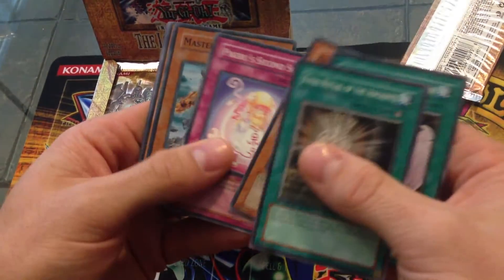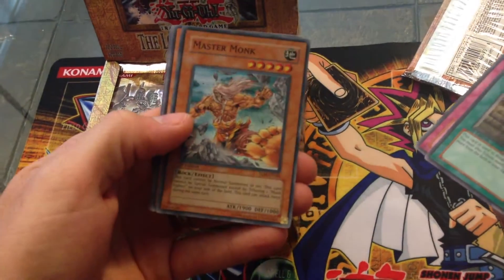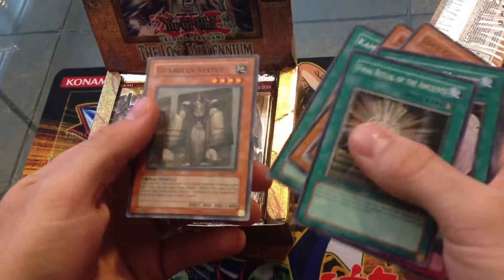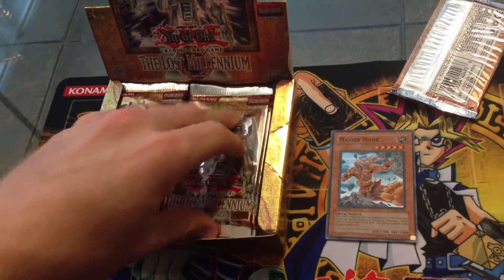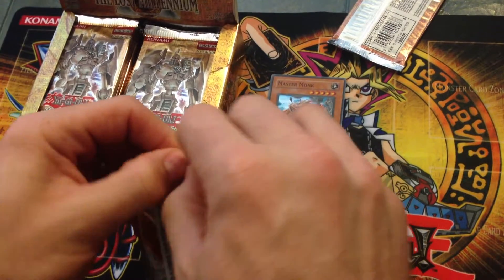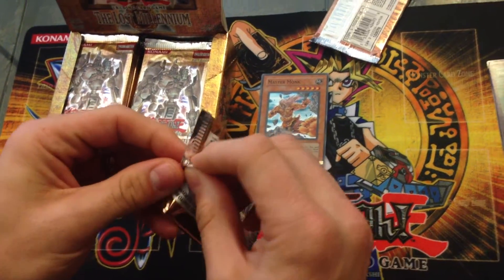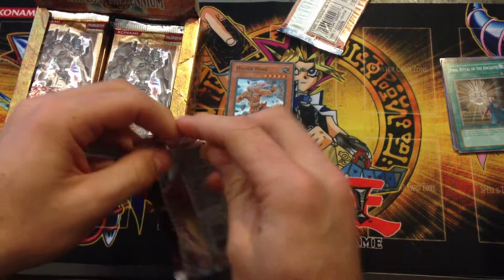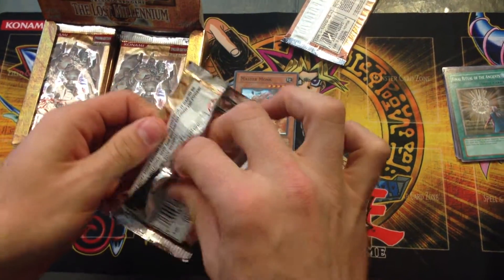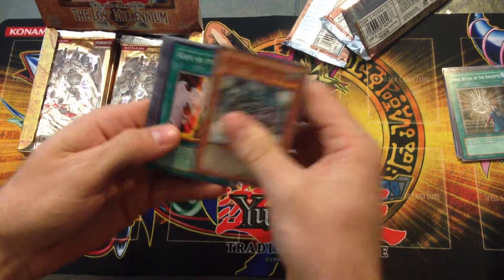First one is a Master Monk Super Rare - not bad for the first pack. I'm really hoping I get an Ultimate, and if I do I hope it's a good one. Even Inching Gear Golem, I think, is the one that's on the cover. I still played when this set came out, so it does have some good memories.